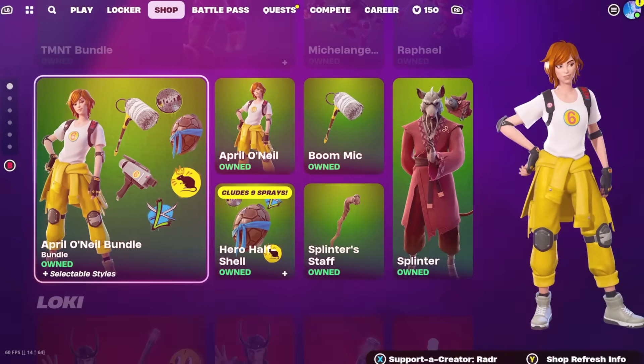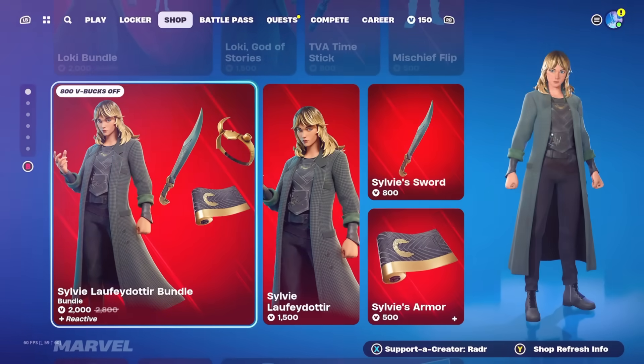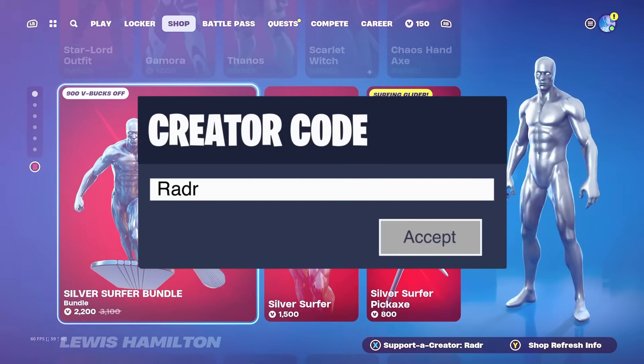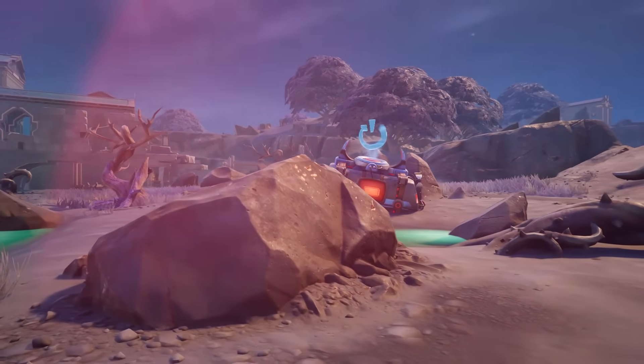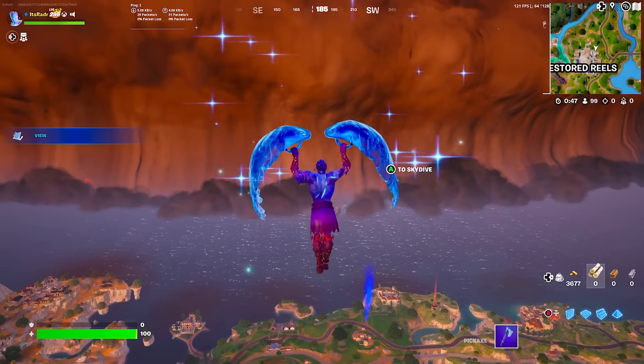If you are picking up anything from the brand new item shop or even the Season 3 Battle Pass with it releasing in just a couple of hours, it would mean a lot if you could use my creator code, which is simply RAIDER — literally my YouTube name, one of the easiest creator codes ever. And if you do end up using my code, make sure to comment down below saying 'I used your code' and I'll be hearting all of your comments.